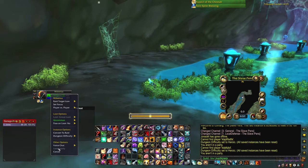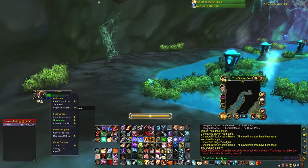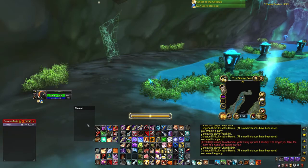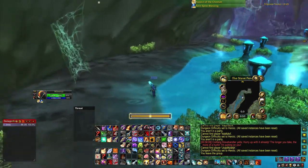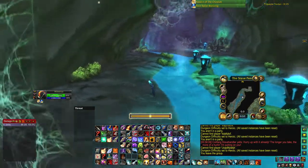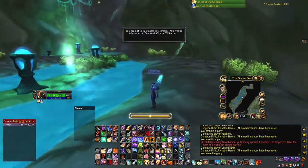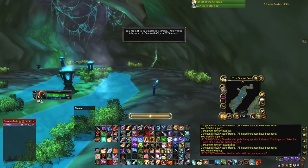Hit return and then do 'leave party' instantly. It temporarily creates a group before it drops it, and then you leave group — and there you go, you get a hearth. You're welcome.